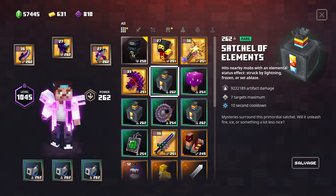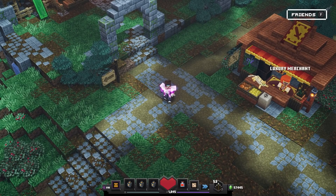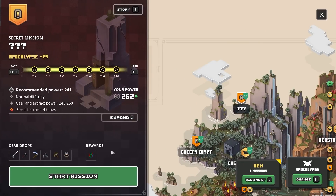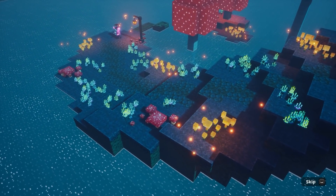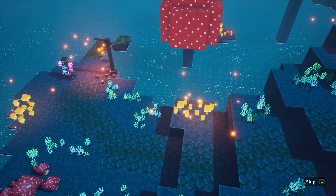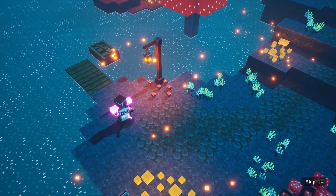Let's try a triple Satchel of Elements right now. This is gonna be madness — I can't wait to toast these mushrooms. We're gonna travel to the Mushroom Monstrosity, highest apocalypse plus, and see how fast we can take it down, and of course all the smaller ones. The Satchels of Elements are already power level 262, so they're gonna deal twice as much damage in comparison with a 251. I think this is gonna be madness.